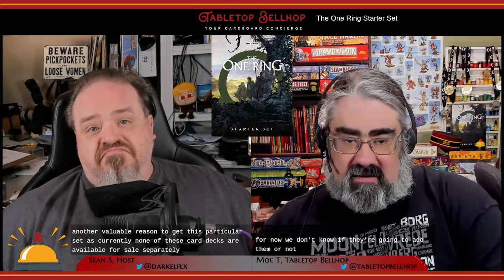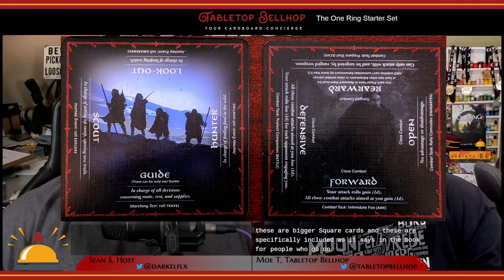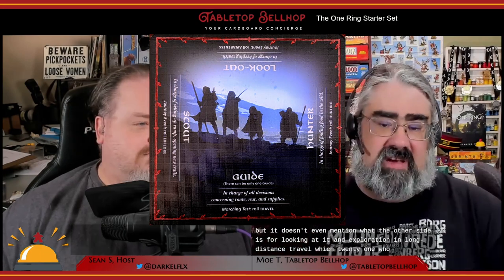Next are the stance cards — bigger square cards specifically included, as the book notes, for people who go on to play the core rulebook. There are some simple rules for using the stance side of these cards, but it doesn't even mention what the other side is for. Reading them, they seem to be about exploration and long-distance travel, which anyone familiar with Tolkien's work knows is going to be part of the game. They seem like a tease of something more — I'm going to want them if I switch to the full rules. At the time of recording, only the dice are available separately from the starter box; they're really pushing the bundle of starter box and core book.